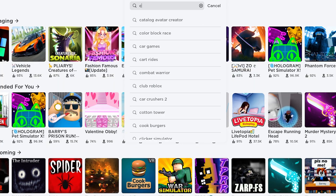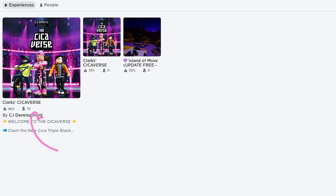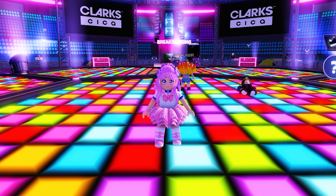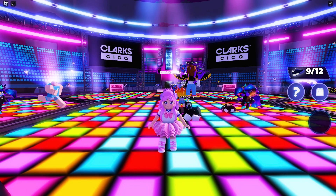Let's get going. In the search bar, type Sickaverse. This icon — the game is developed by CJ Development. This game's free UGC items have been here for a while now, and I am glad to know that new players like us can still get them.